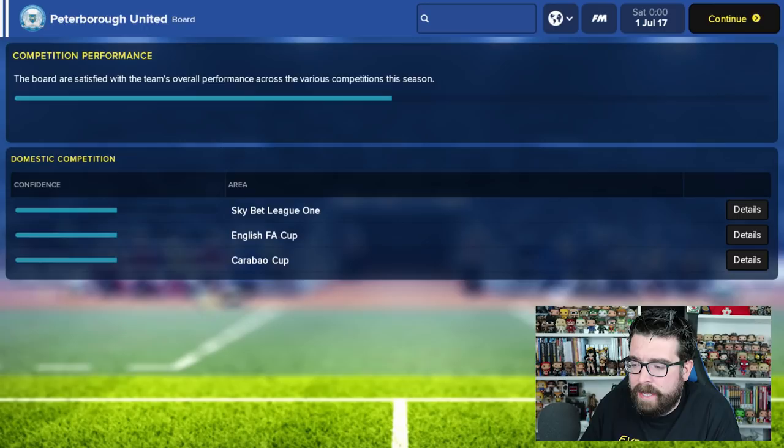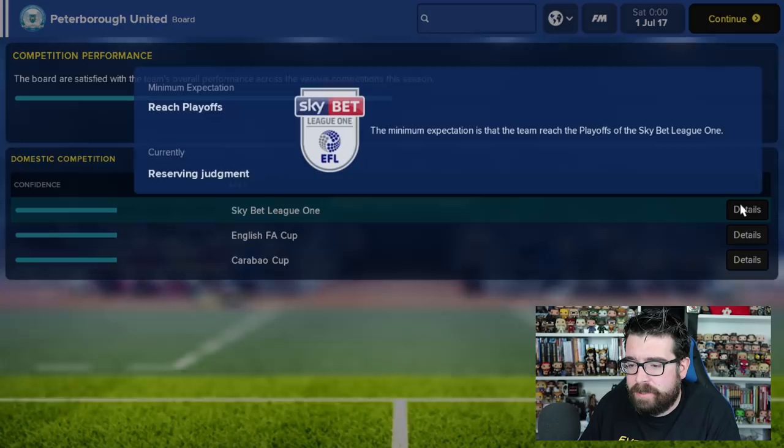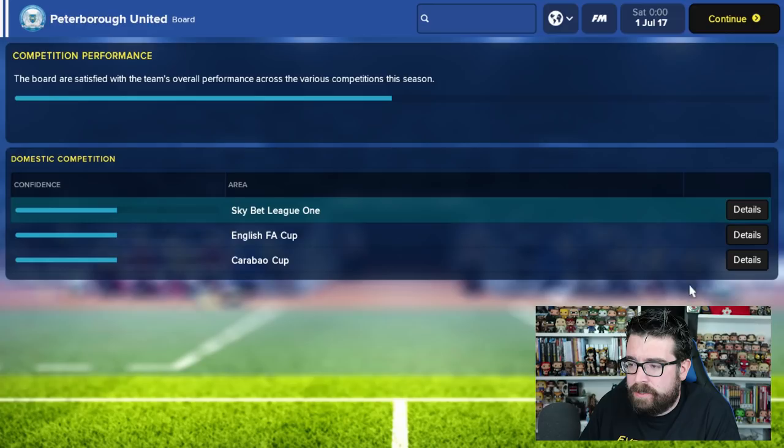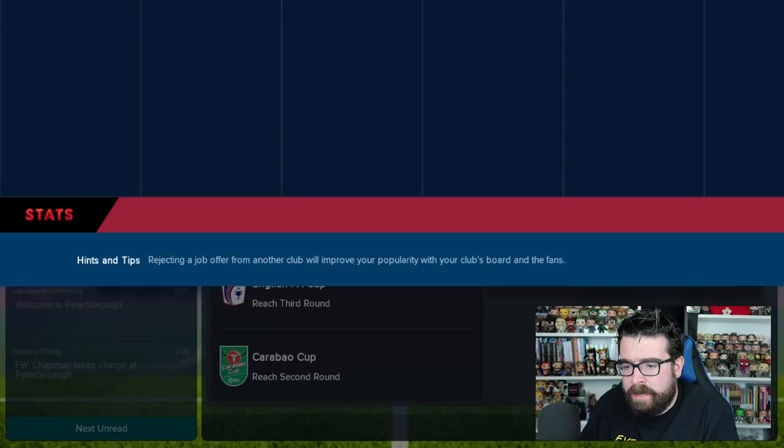The other tab worth looking at is your competition performance and board confidence page. The bar at the top is the overall board confidence in you - you want this line all the way over to the right, because if it gets too far to the left there's a good chance you'll get sacked. That line is largely made up based on your competition performances. You can look at how you've done in each individual competition - it reminds you what your target for the season is. Our minimum expectation is a playoff finish; obviously the season hasn't started so the board are currently reserving judgment.